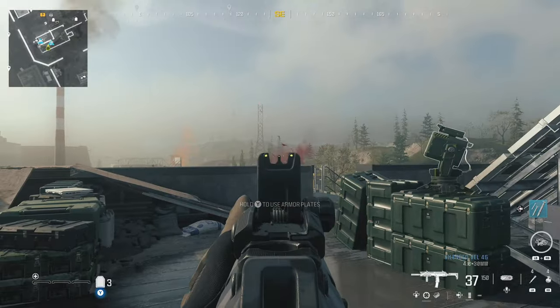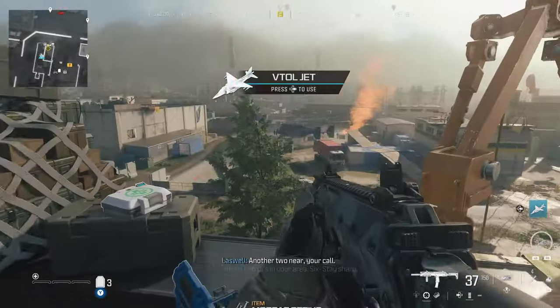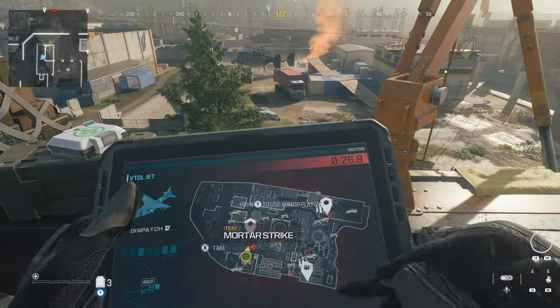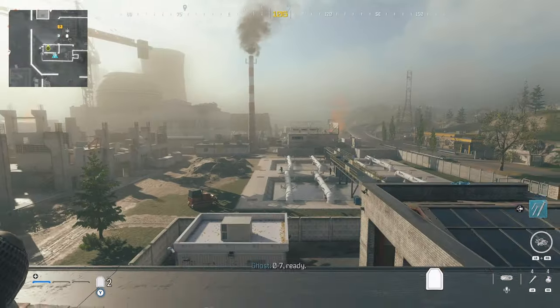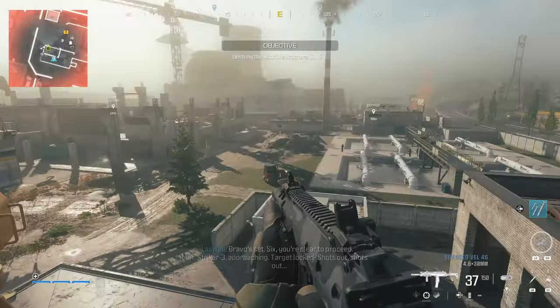Grab the VTOL jet and then use it to destroy the first helicopter. What we're trying to do in this first section is get the armored helicopter to spawn, and the easiest way to get it to spawn is to destroy two helicopters and then go up onto the roof of the reactor.